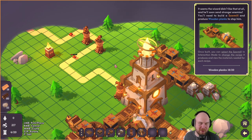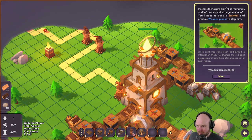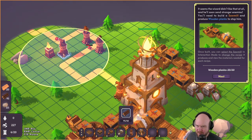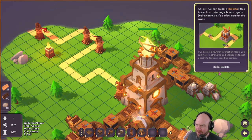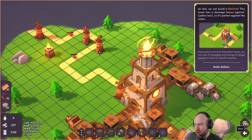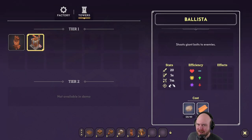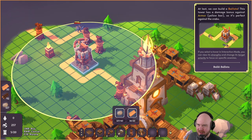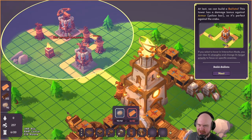I feel like this is a pretty advanced setup here. Should be getting wooden planks a little faster. Maybe we don't need that many. What could I be building with wooden planks? Walls? Build a ballista. Damage bonus against yellow bar - what does that mean? Oh, I see. It breaks armor.